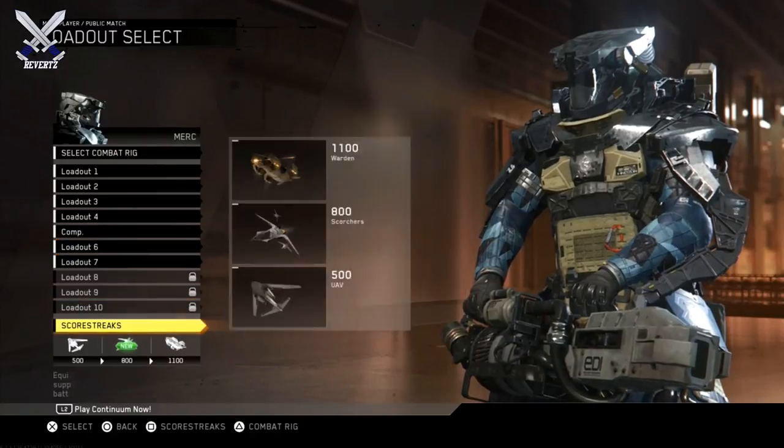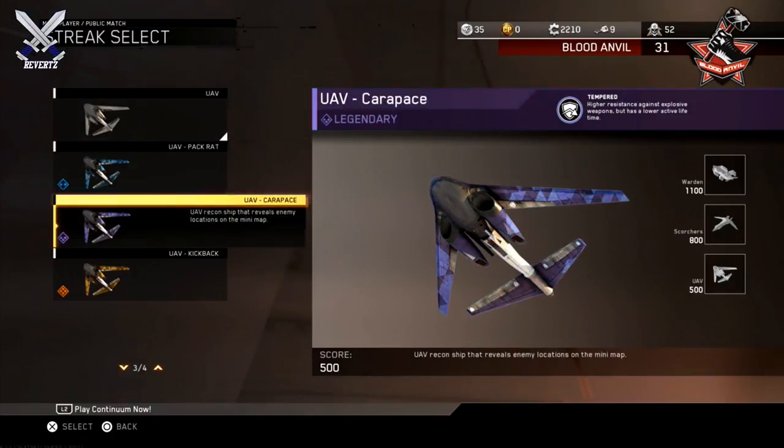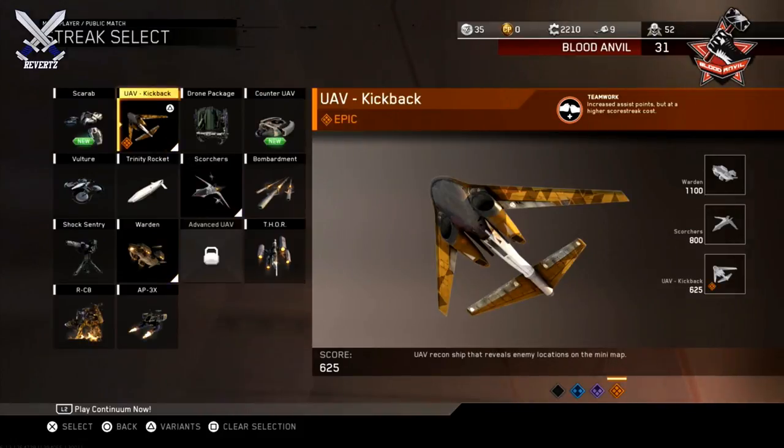The way you actually equip these scorestreaks is by going to Create-a-Class, then going to scorestreaks, finding the scorestreak you want to add a variant to, and pressing triangle or Y. Then you can select any of the variants that you bought. I'm going to go ahead and pick the UAV Kickback because that's obviously the best scorestreak variant out of all of these.